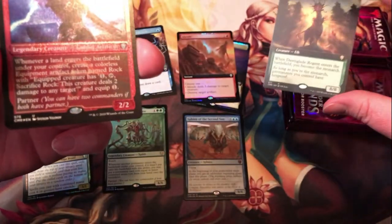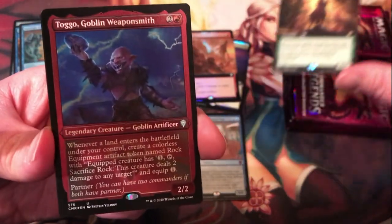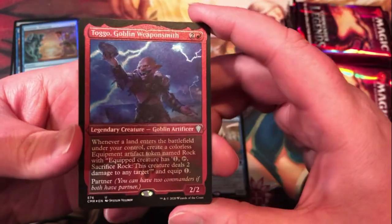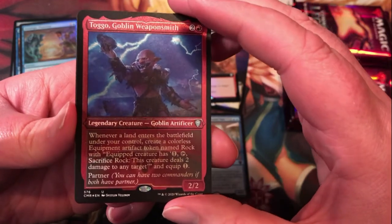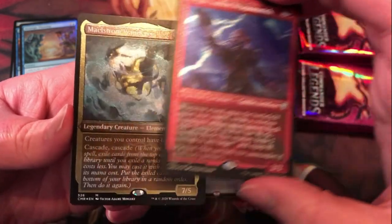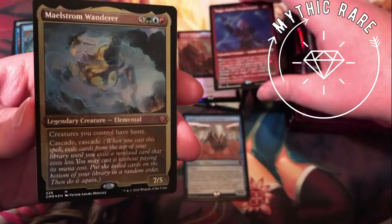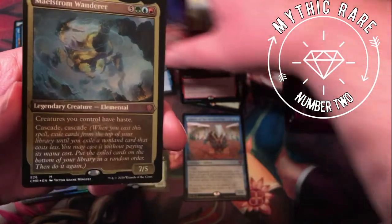I'm going to get into the etched foils, which are gorgeous. If you haven't seen these yet in person, they are some beautiful cards. We've got Tago Goblin Weaponsmith for an uncommon — he's kind of cool, makes rock equipment. And we've got Maelstrom Wanderer — so, mythic, etched mythic. That's pretty cool.